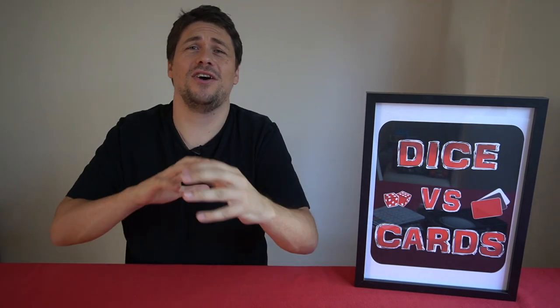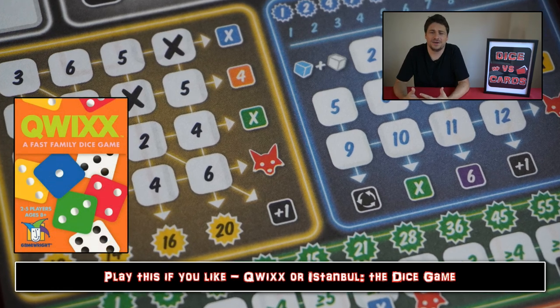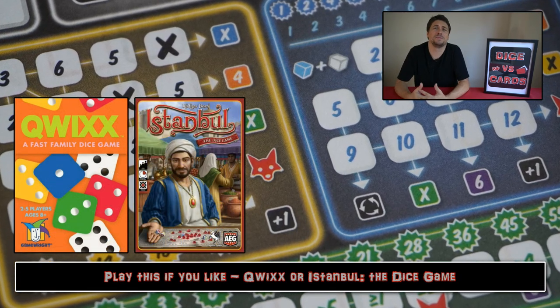So who is this for? It's a light to medium weight game, but for a roll and write it's up there in terms of complexity. There are literally hundreds if not thousands of different ways this game can go. This game reminds me of futuristic space bingo — the sort of thing you'd see a pen and paper version of on Star Trek. So bingo fans, let's see if this game can seduce you. You might also want to consider this if you liked Qwixx published by Gamewright or Istanbul: The Dice Game published by Pegasus Spiel.